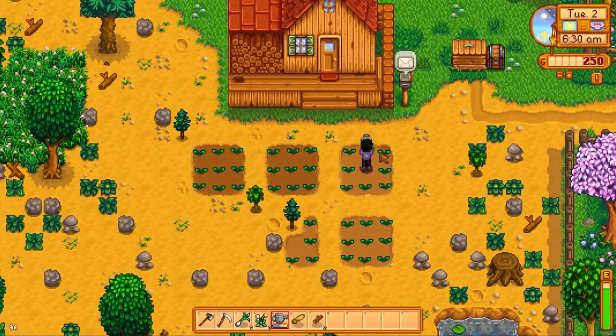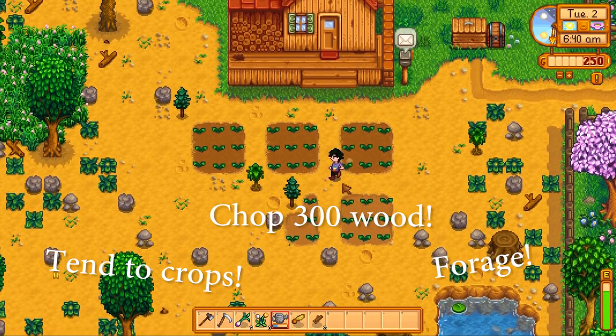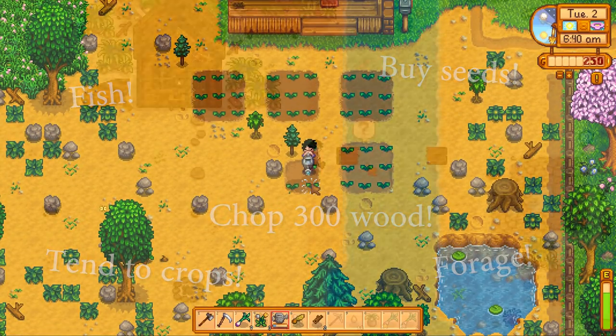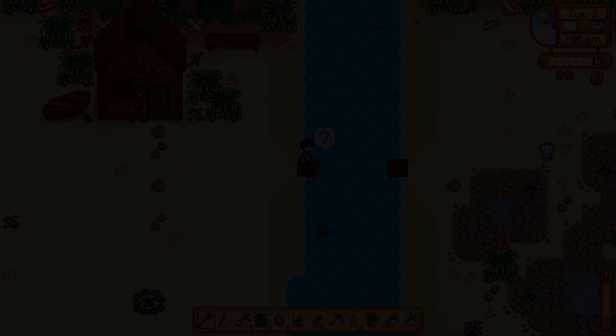Days two through four are much like day one. Your priorities are to tend to your crops, forage, chop wood to reach 300 as soon as possible, fish, and use your gold profits to buy new seeds to plant. Once you've reached 300 wood, repair the beach bridge and sell all the ocean goods you can find to Willy, or just place it in the storage bin.